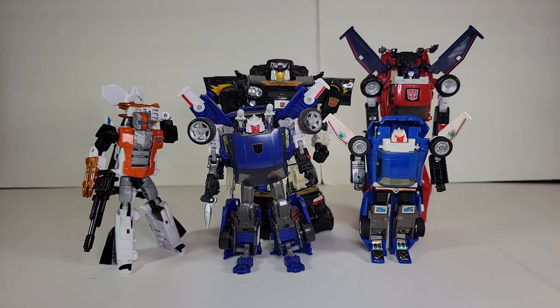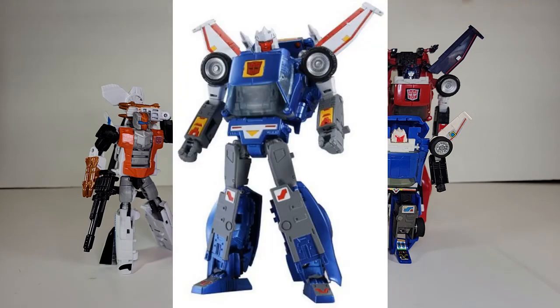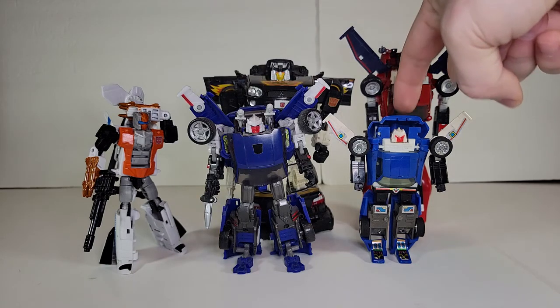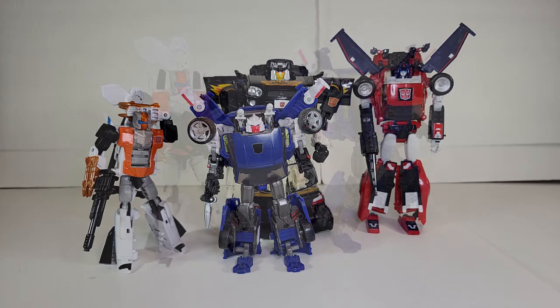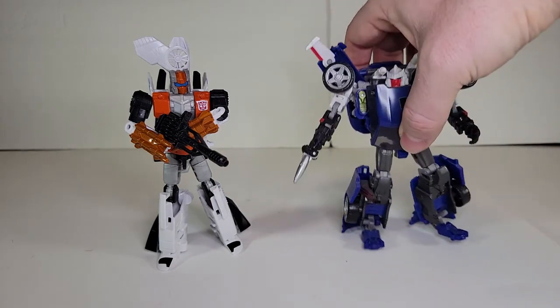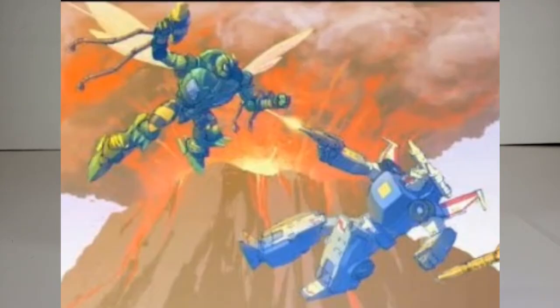For the toys, our height stand-in is Ricochet for Alternators' Binaltech. Our recolor stand-in is Masterpiece Road Rage for the MP Tracks. For playability, we're removing G1. By the scale chart, he should be Deluxe, so I'll remove the Alternators and the MP. So the winner is Reveal the Shield. I'm not really happy with this mold — it's pretty clunky and needs to be slimmed down some to be more G1. He is part of the Kingdom poster, so we should be getting a new one, but as of this recording, we haven't seen any prototype or renders.